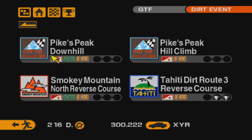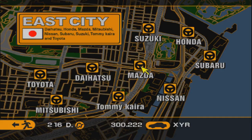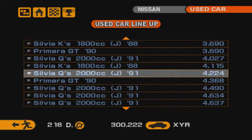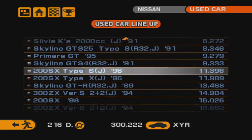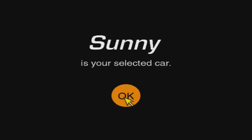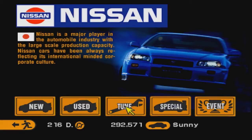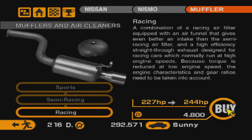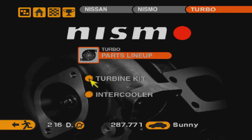Смотрю, можно купить Nissan Sunny для ралли — он используется в двух гонках. Есть только в поддержанных, это машина 1991 года. Я думал, что он в виде седана, но нет, есть только вот такой хэтчбэк Nissan Sunny. Довольно старенькая машинка, тем не менее используется в качестве раллийного аппарата. Она, как ни странно, выдовая. Посмотрим, на что она вообще способна, до каких пор прокачивается.